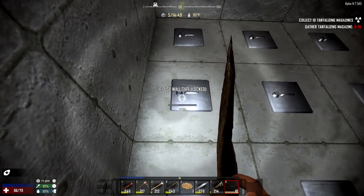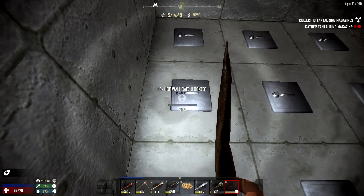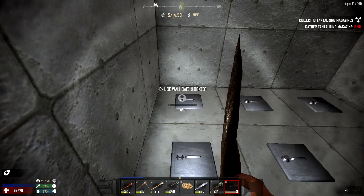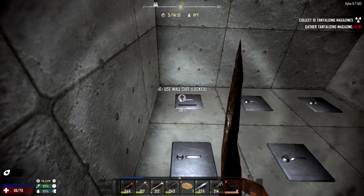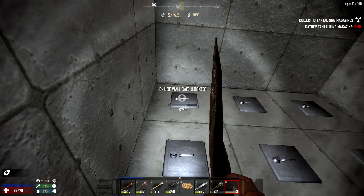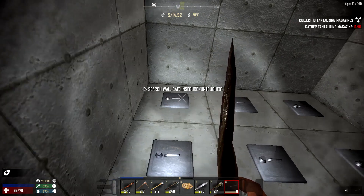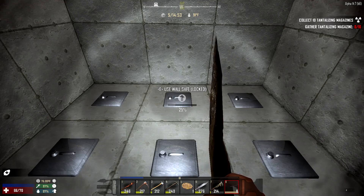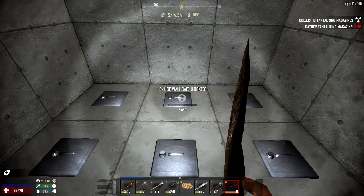I guess we still got a couple more minutes - we can open more of these. I'd like to see what's in them. We watched Legends of Tomorrow - that was pretty good. And then we were watching Kuromukuro, which is anime on Netflix. It's alright - I don't think it's as good as some of the other ones Netflix has been putting out.